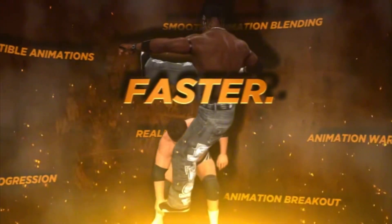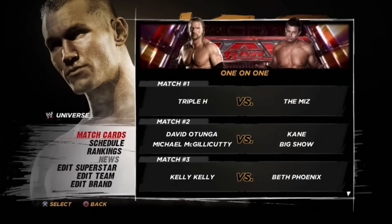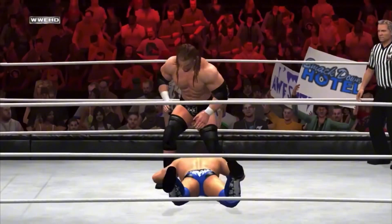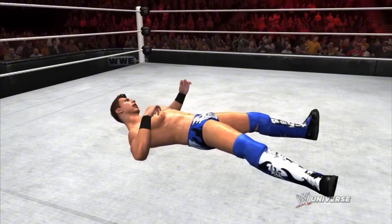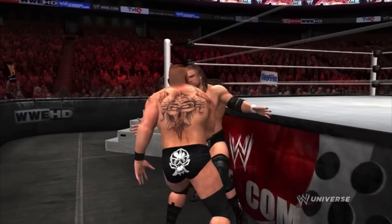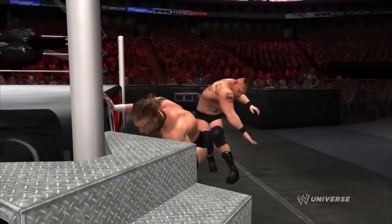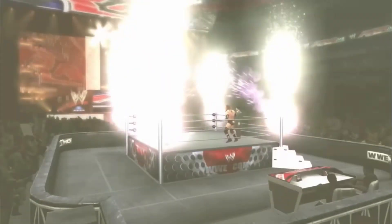As you guys can see right here, WWE 12 did introduce the new Predator Technology, and that made Universe Mode a whole lot smoother. For example, the first match we have Triple H going one-on-one against The Miz, which Triple H picks up his victory cleanly and we get hit with a smart cutscene of Triple H celebrating his victory — it wasn't a cutscene that didn't make sense. Then all of a sudden we got hit with a surprise return, which was Brock Lesnar, who was actually an unlockable in this game. The game was so smart that it did not forget that Brock Lesnar attacked Triple H last week, and it decided to set up a match for next week of Triple H going one-on-one against Brock Lesnar.